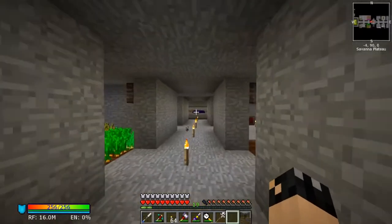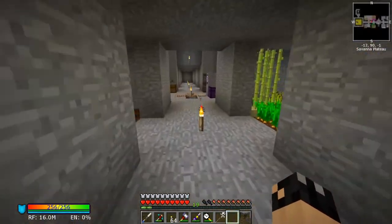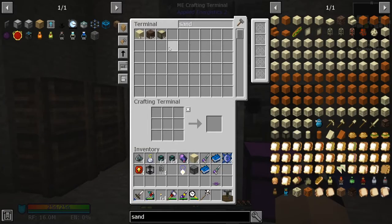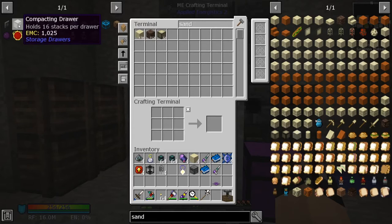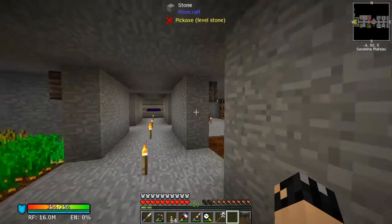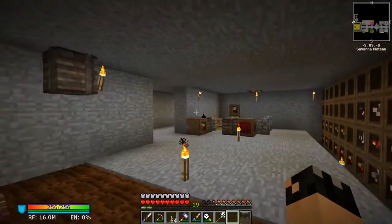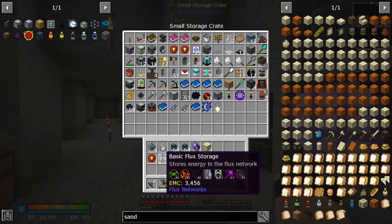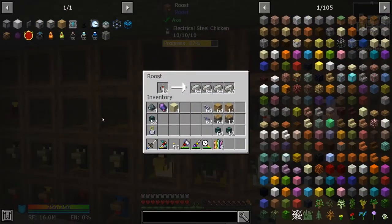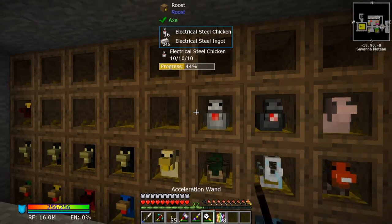What I'm gonna do now is finish breeding this chicken quickly, then get all the other resources I need - drawers, drawer controller, compacting drawers just for the awakened draconium, and the endurium chicken because they do nuggets and we want the nuggets to be visible. So we're back and we've got our electrical steel chicken cooking away, producing electrical steel.